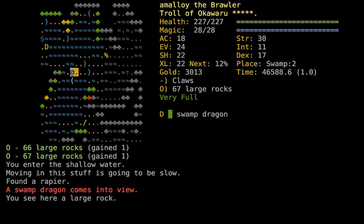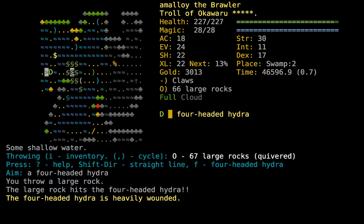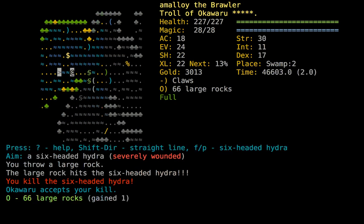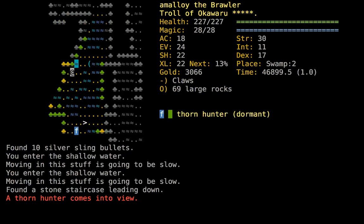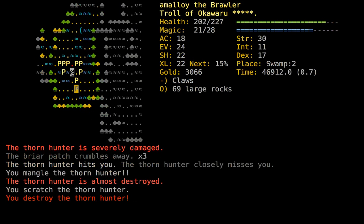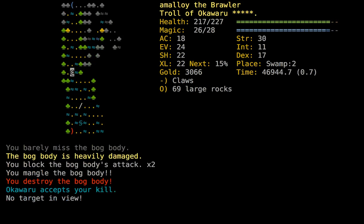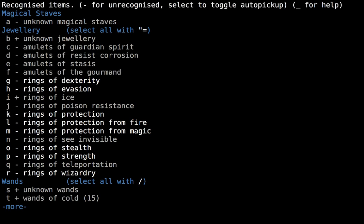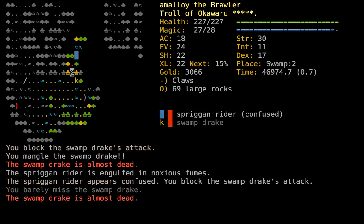Pretty soon we're gonna have to dive into pandemonium or hell again without getting a lot more experience. The experience you get from a layer branch at level 22 is not that significant, and the loot is not that good. We could get some loot from Slime — you can kill the royal jelly and loot the slime vault, just not pick up the rune. There's quite a sizable amount of loot in there, hopefully enough to find some improvements.